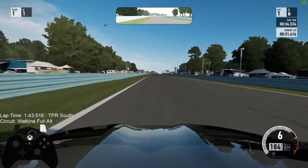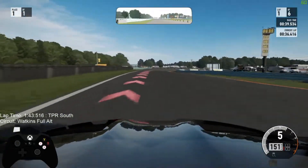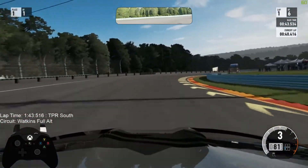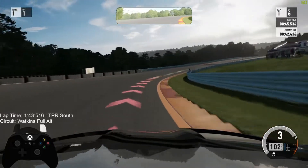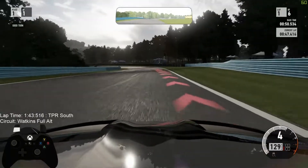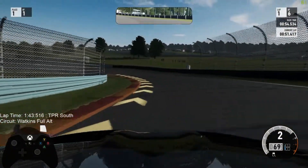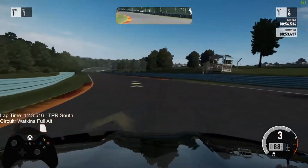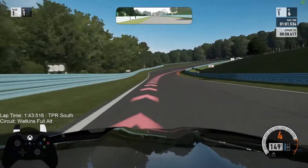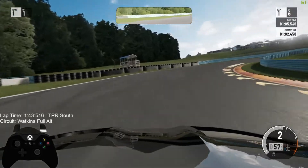We're at Watkins Glen full alt, and this car is a beast — it is flying down the straight, nearly hitting 200 miles per hour. Also, if you look at the bottom left of the screen, you can see my inputs, so I don't really have to talk through what I'm doing as much. This is what I normally use for my stream and it was suggested I use it for YouTube too.